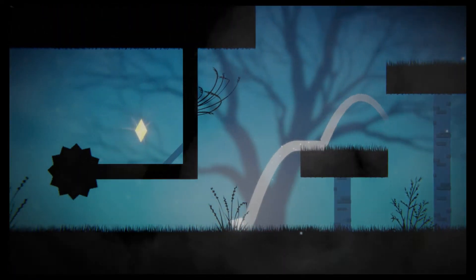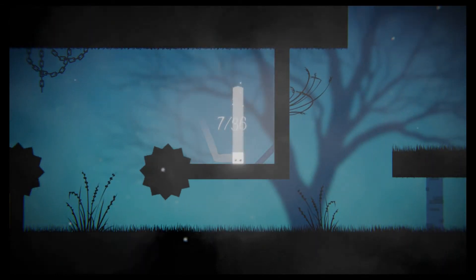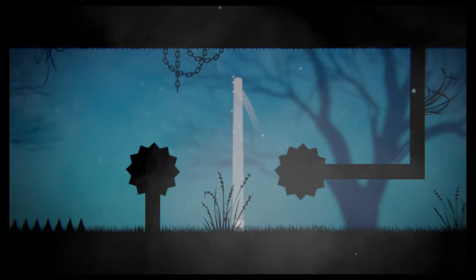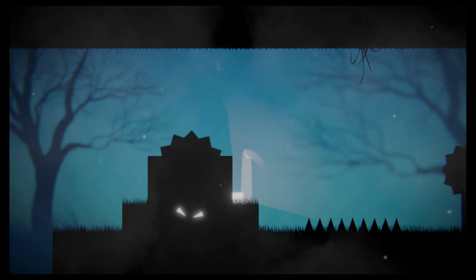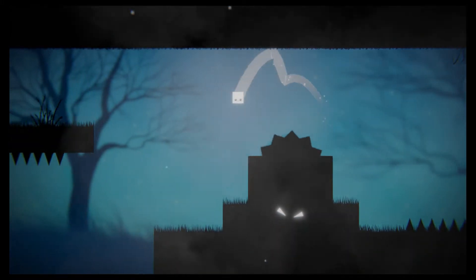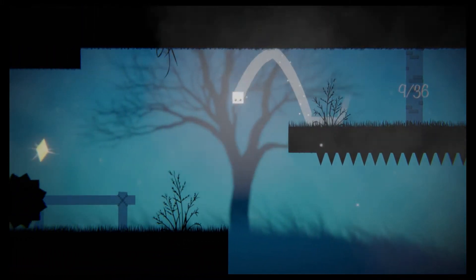One odd thing about 36 Fragments of Midnight is that everything is procedurally generated. Every time you play, everything is in a different position — the map layouts, the hazards and, of course, the star fragments you need to collect. I found it peculiar at first that every time you die, you start a game from scratch with everything in a completely different place.